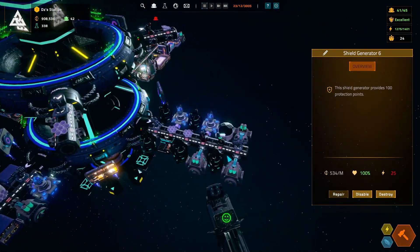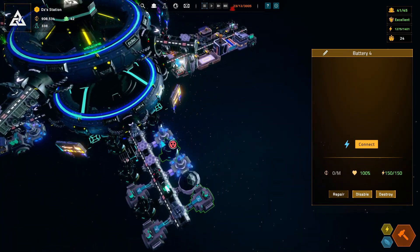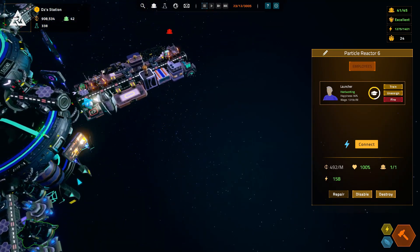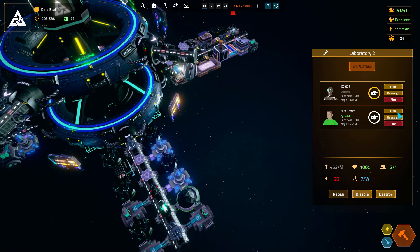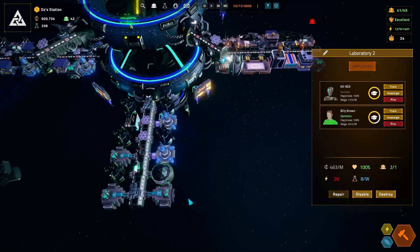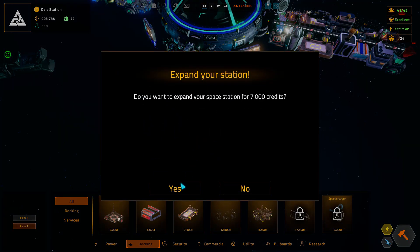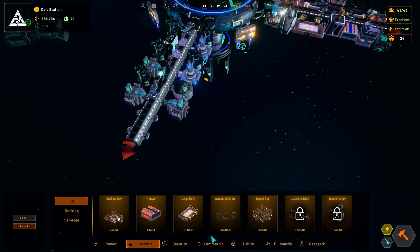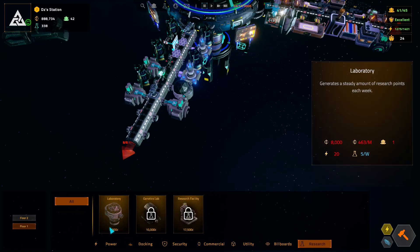We've got a battery, a particle reactor. We have an optimistic and we have a robot. I never trained him, did I? Let's go ahead and bust that out, go to utility — research, that's the one I want. Let me add in another one there.